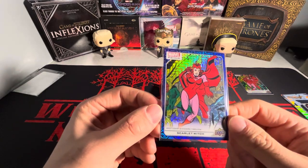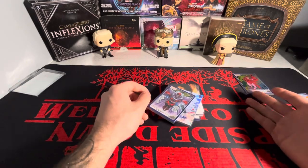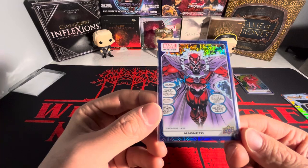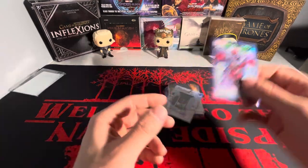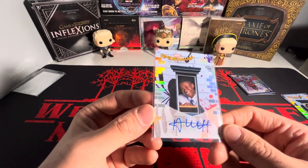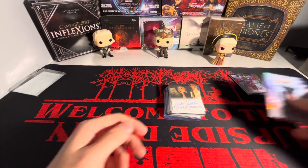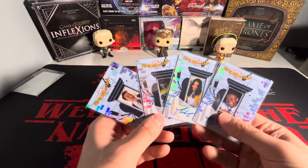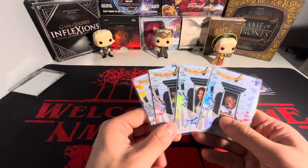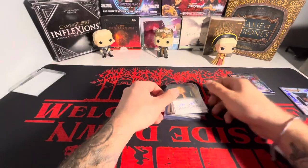We have another Scarlet Witch — this is the blue tracks out of 499. Most of these Marvel Platinum cards were around a dollar, which I thought was crazy. We got Magneto on the blue tracks, number 499. Another Spider-Man Homecoming autograph — we got Abe, no idea who that is but from the movie. I might actually go for the set because the only big autograph is Michael Keaton as the Vulture — that's the biggest autograph in the set, all the others are relatively cheap.